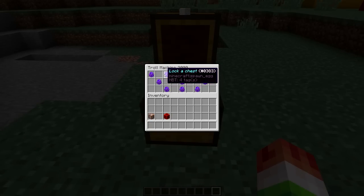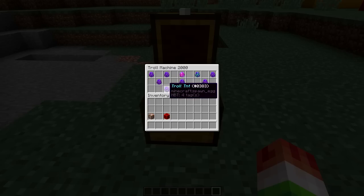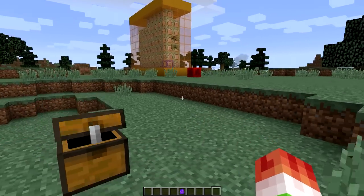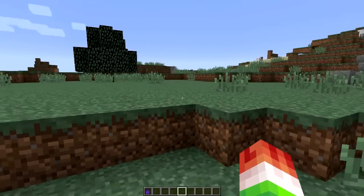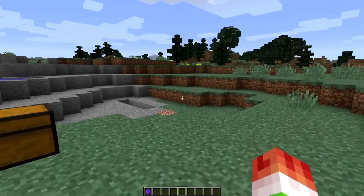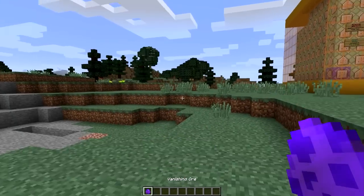So let's go over them. You have the pie, the lock-a-chest, vanishing ore, troll TNT, ghost block, hole with lava — which was the one you guys just saw — then you have a remove block, a troll creeper, a creepy head, a jump scare, and a troll sound. These are going to be a lot of fun. First we're going to go with the vanishing ore because my twin brother is so dang mad that he's going mining today.